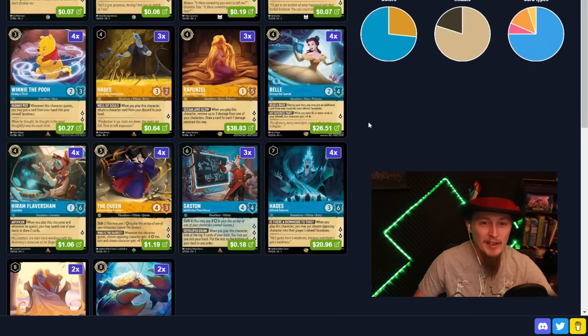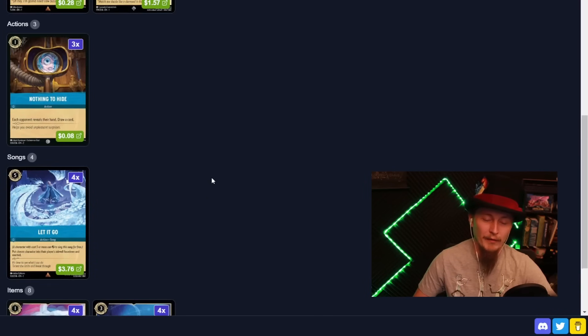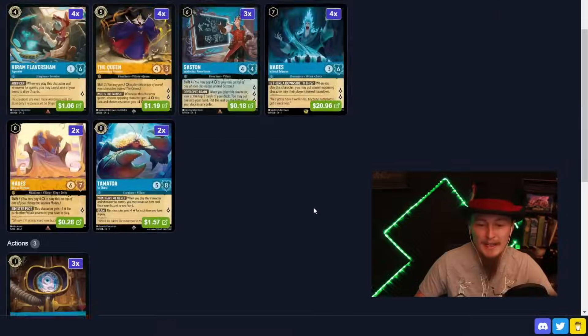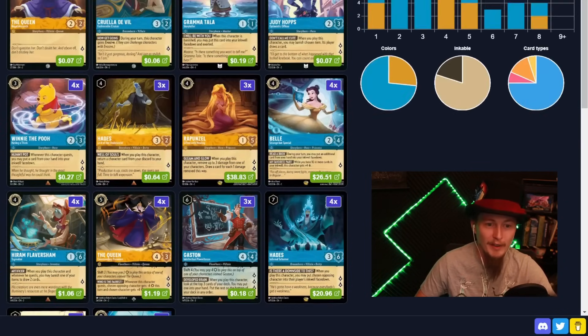This deck's a lot of fun though. It cares about your items — Popsicle, Fishbone — mainly for ramping. This deck ramps hard: Belle, Winnie the Pooh, Fishbone Quill. We are ramping very quickly. We're drawing lots of cards with Hiram Flaversham, which is really nice. We can battle evasive with Cruella de Vil, and then we have spot removal in Hades.